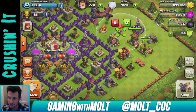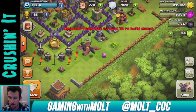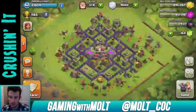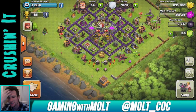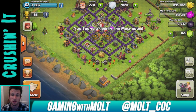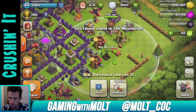Once I get to the point where all these defenses are upgraded really well and the walls are upgraded, then I'm going to redesign the base. As you can see, I just have walls on the outside right now — because if you redesign the base when you don't have everything upgraded correctly, there are going to be certain pieces of the base that aren't as strong as the rest.